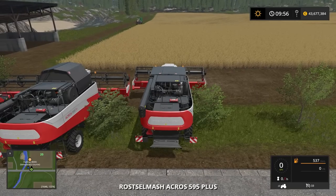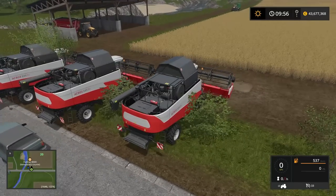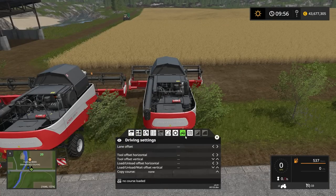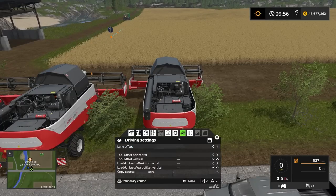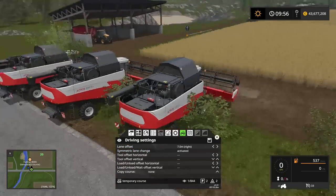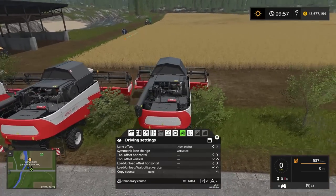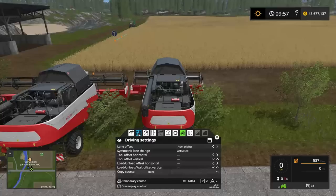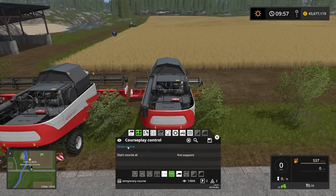With an uneven number of machines it's a little more complicated, but just use common sense. For the third combine: go into field work mode and copy the course from the Acres 555. This time we want seven meters to the right of the center line. Activate symmetric lane change again. When setting this up, you want to start with the machinery closest to the middle of the field - so the far-right combine is the one we send on the course first.